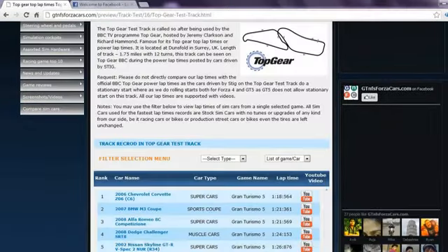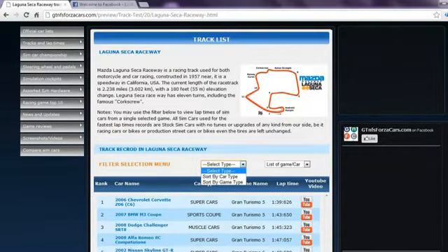Clicking on any race track will lead you to lap times of all the sim cars we have run on that track, arranged rank wise according to their lap times. You may also watch the lap time YouTube video on our website directly by clicking on the YouTube logo, or use a filter if you want to see lap times of cars from any one particular game.